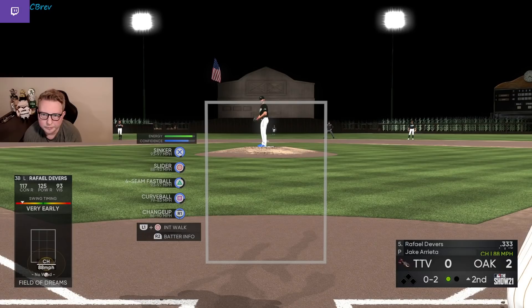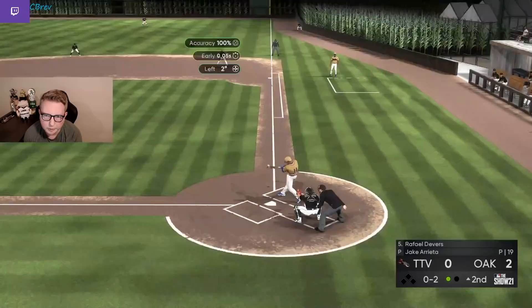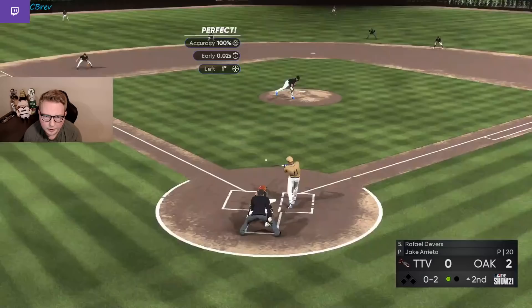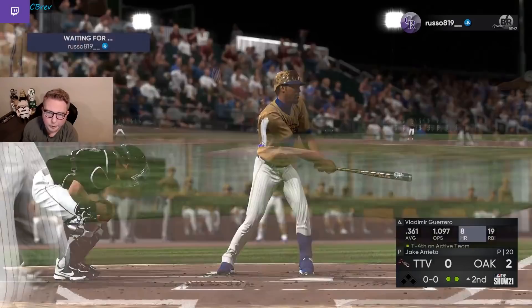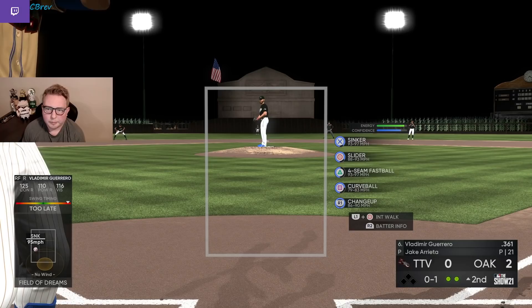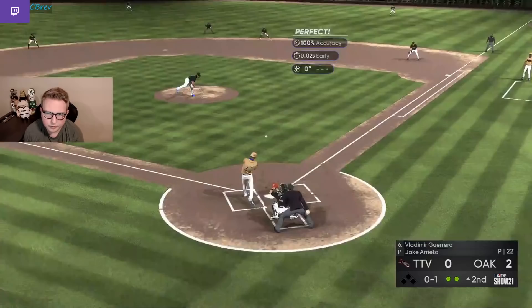We're going to try this slider in on the hands again, maybe throw it a little lower to see if we can get him to chase. We left that one over the plate — not what we wanted. Now we'll try this up-and-away slider again, maybe not miss our spot this time. And that is actually an incredible swing by him — that was an absolute dot. Most of the time people catch that looking, so this guy is really good. It does appear he has kind of a slow bat at the moment, so maybe we'll start rearing it up with the sinkers.